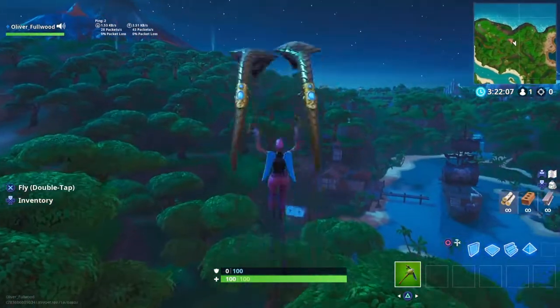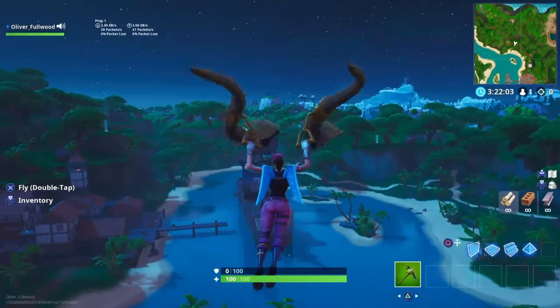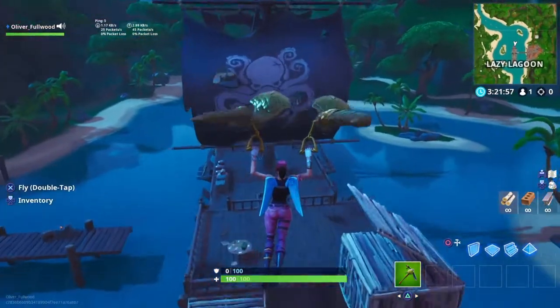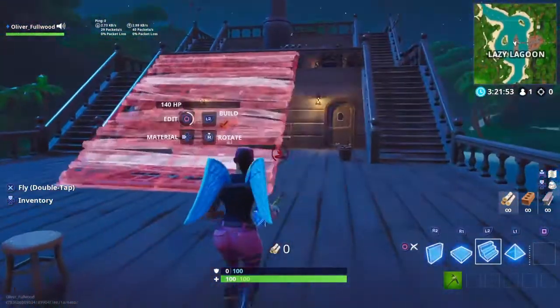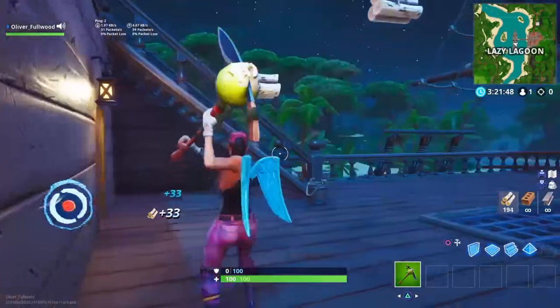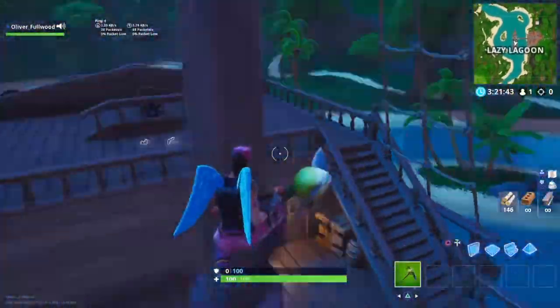Once you respawn, you will be spawned back on the island. Just use your glider to get back on. You should be at Lazy Lagoon because that's where you came from, and as you can see I am on spawn island. The unlimited building doesn't work here, so to build you just have to break some wood — break some stuff, break the chairs.